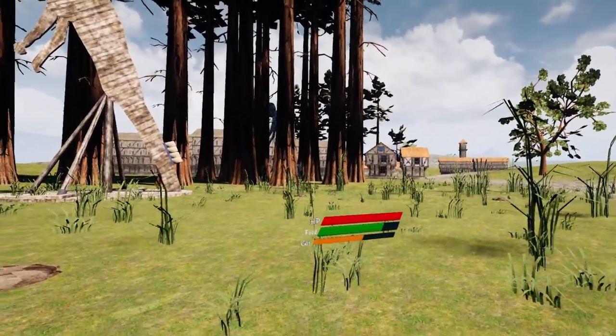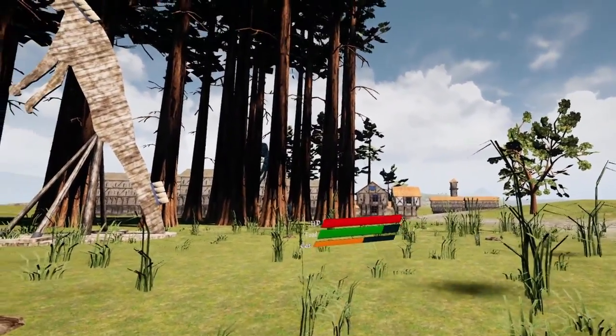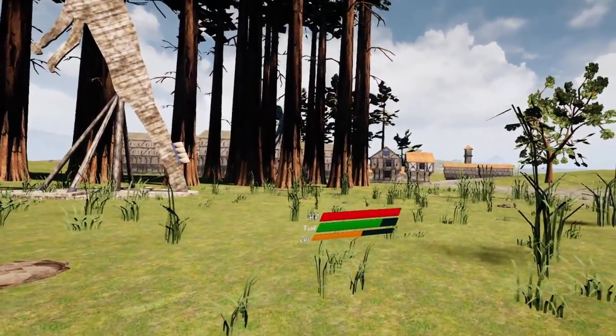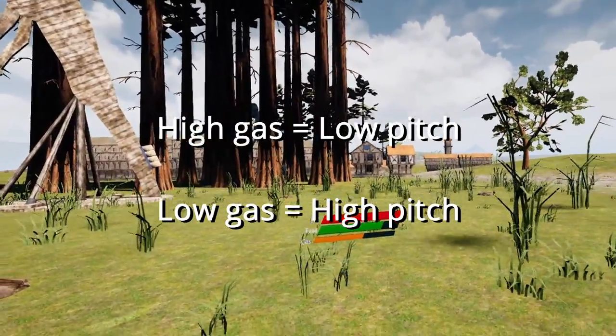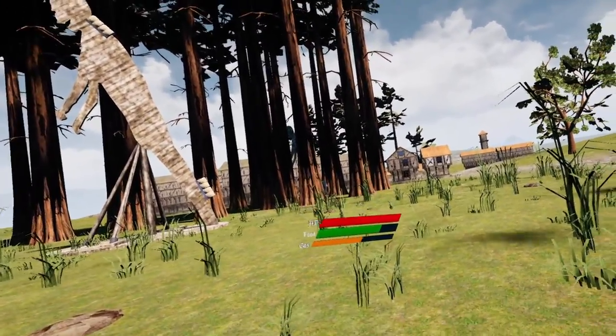While I showed the sound gas makes when full and when almost empty, it's important to note that gas changes sound progressively as it goes down. When you bang on your canisters, the higher the pitch, the lower your gas. The lower pitch that your grapples and gas make may also indicate how low your gas is.